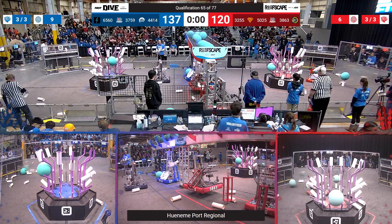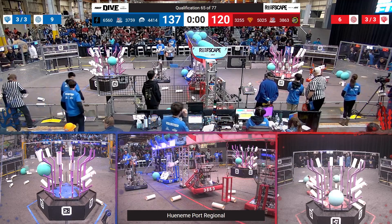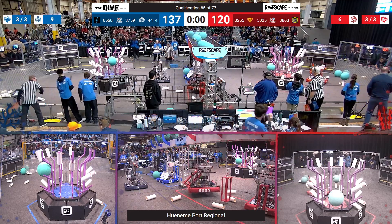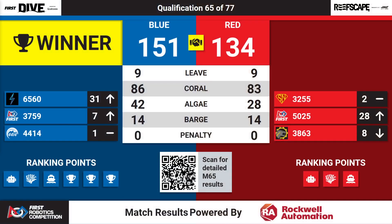High Tide's off the ground. The match ends with one red and one blue robot on deep cages, with a final score of 151 to 134. They get all six ranking points — it's actually a max ranking point match, with the Red Alliance getting all three bonus ranking points. High Tide stays in position one.